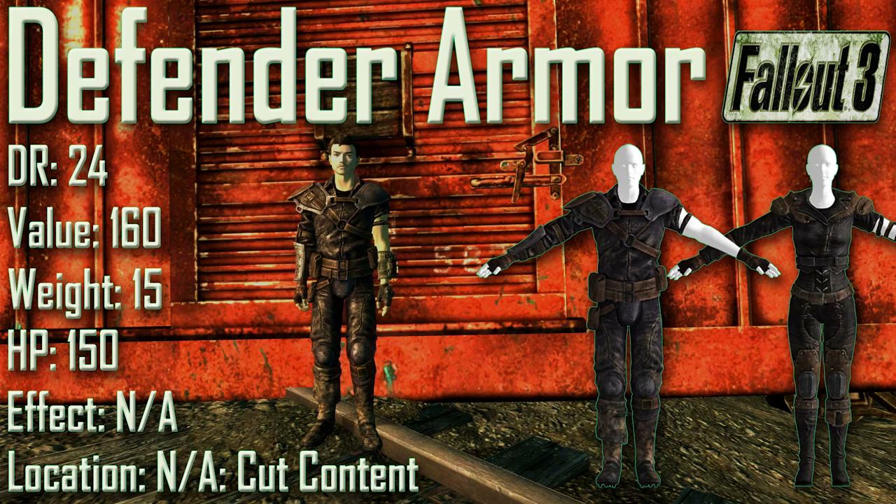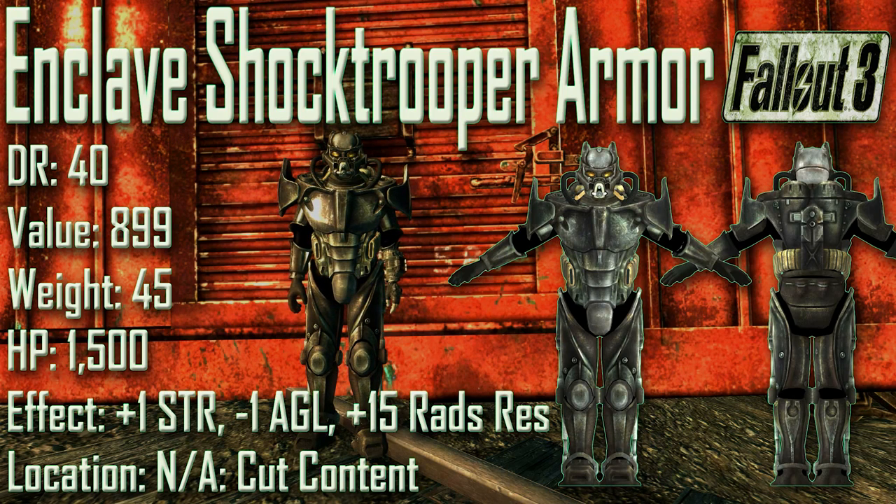Next up we have the very Defender Armor with a damage resistance of 24, a value of 160, a weight of 15, and item health of 150. Effects are not applicable and once again this is cut content. This is another piece of armor that is both identical in stats and physically identical to the standard leather armor in Fallout 3.